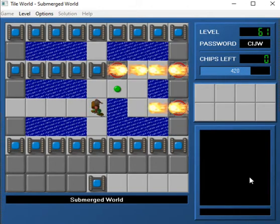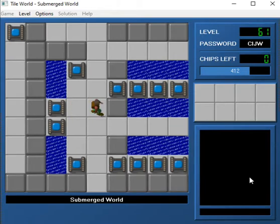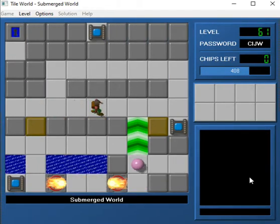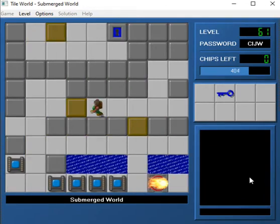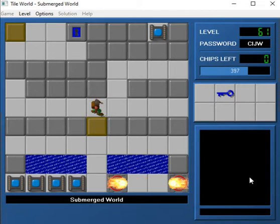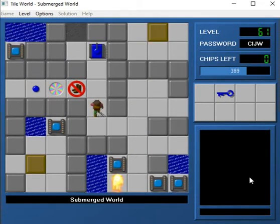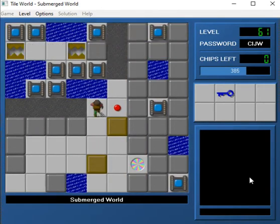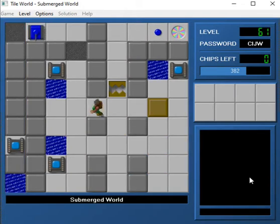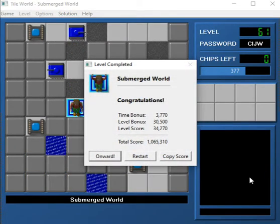I think what you're supposed to do is get this block to fill in that water space adjacent to the lowest of the cloners. And I think that should solve our issues as long as you put that there. And then you just do this. There we go, and that's it. That was really fun. It took me a little while to figure this one out, but honestly I really enjoyed it.